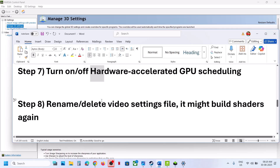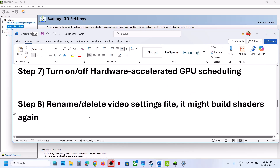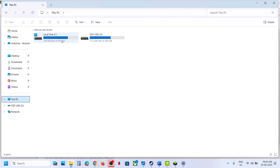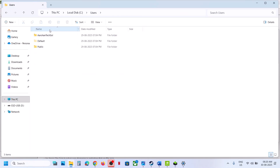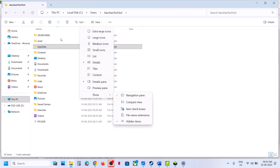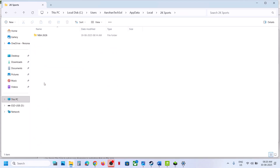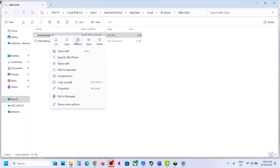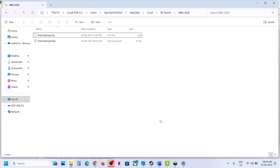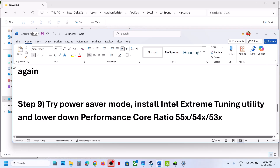The next step is to rename or delete the video settings file. When you delete it you will lose all saved settings and it may rebuild. Open File Explorer, go to This PC, open the C drive, open the Users folder, open your username folder, then open AppData. If you don't see AppData, click View, select Show Hidden Items, then open AppData. Go to Local, then the 2K Sports folder, find NBA 2K26, right-click and rename it or delete it. Relaunch the game, let the shaders complete, and then check.